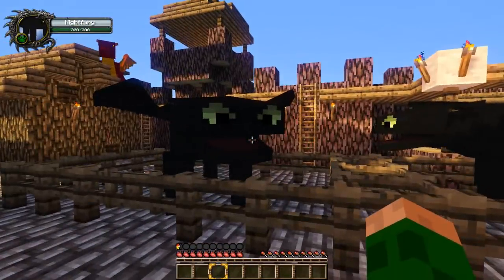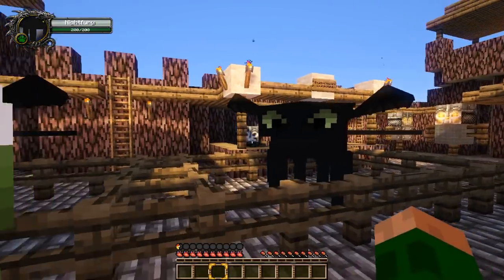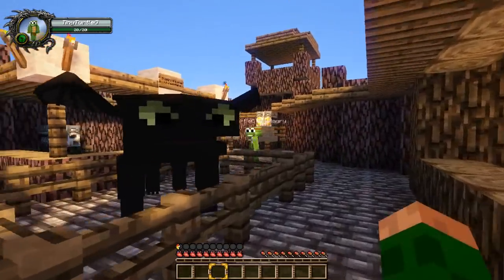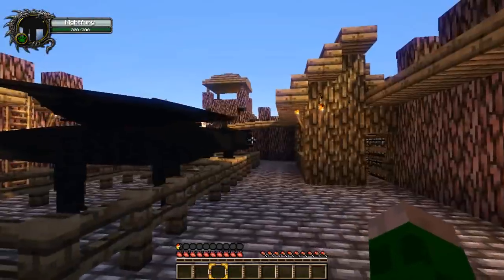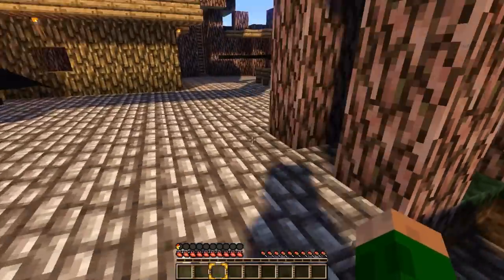Let's take a look at these night furies — we need to go get them some fish so that they will be our friends. They look really friendly. They look so happy, they're so cool. They're looking at us like, what is going on here? Maybe they've never seen a lizard and a turtle before. They have big long tails and they're super big. Let's not waste any time — let's head on down to the docks and see if we can get some fish for these guys. This could be a lot of fun.